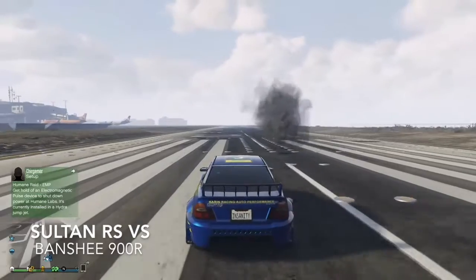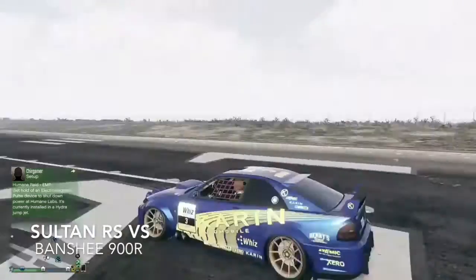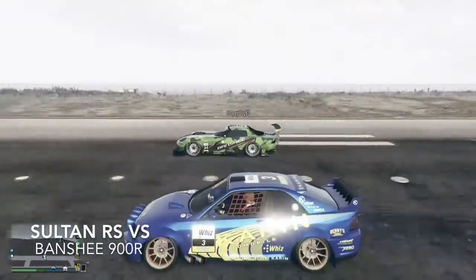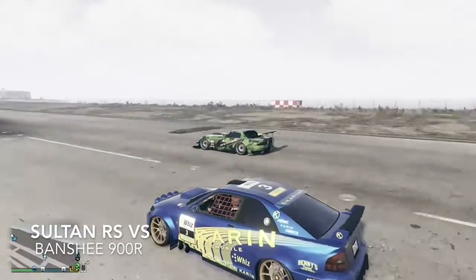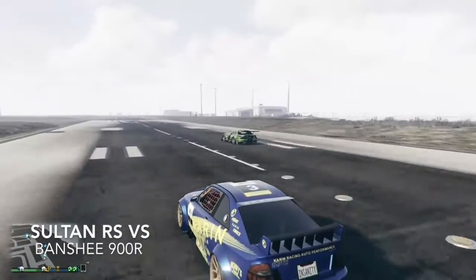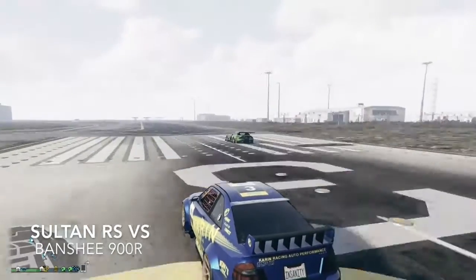First up it's the Sultan RS versus the Banshee 900R. As you can see, the Sultan gets a much better acceleration, but the Banshee's top speed literally catches up to it so quickly and goes for the win by quite a margin.